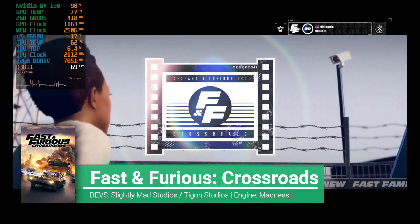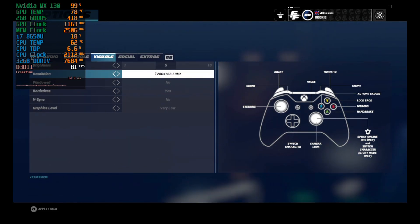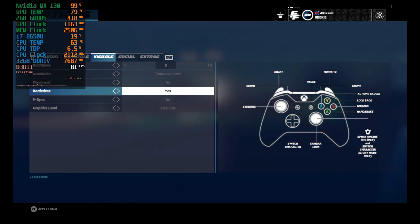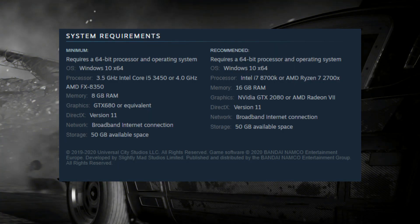I will be talking a little bit about the studios and the engine of the game, but first let's get directly to the matter. I will be playing this game at 1280x768 instead of 720p, because 720p resolution doesn't exist on this game for some reason. I will be using the minimum settings, which is the variable presets — a little bit potato.